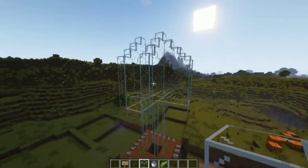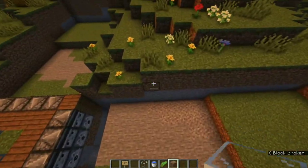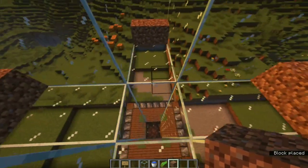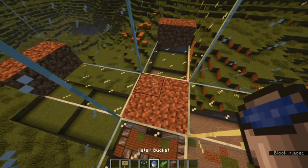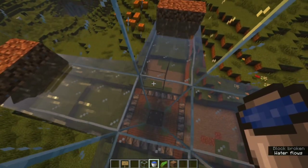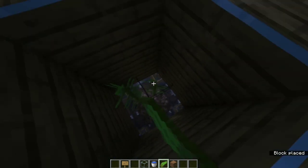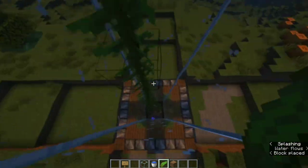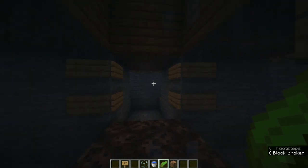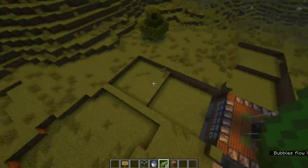Now your farm is going to look like this. We're going to use dirt to temporarily block off the corners on all four sides and temporarily block this area as well. Then put your water bucket on this side, break the dirt below, and use kelp if you don't have a lot of water buckets — place kelp all the way to the top. Once done, break off all the kelp, and everything should convert to a full bubble elevator.